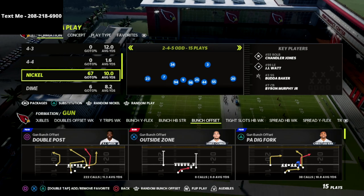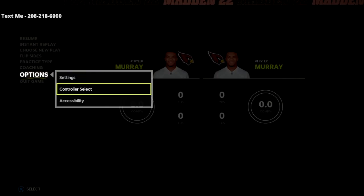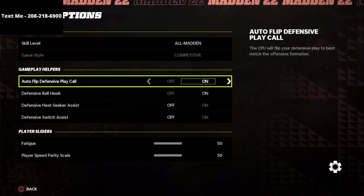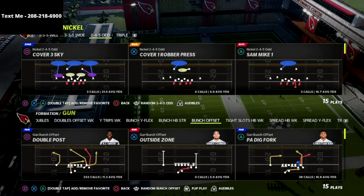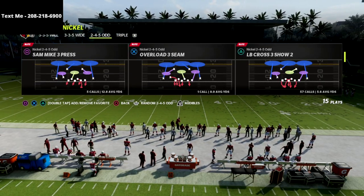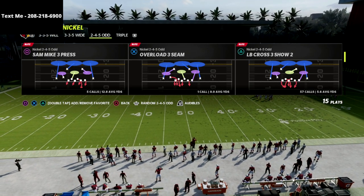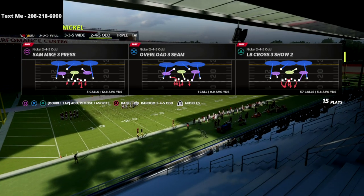I'm going to show you how to do this out of 2-4-5 Odd, which I think is a really good defense this year. The cool part about the way I'm going to show it is you can actually have auto flip on, so you don't have to put yourself at a coverage disadvantage to run this play. We're using the play Sam Mike 3 Press — you can also use Sam Mike 1 — those are the two I'd recommend.